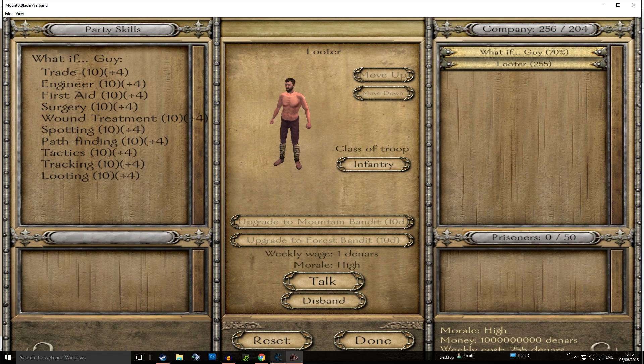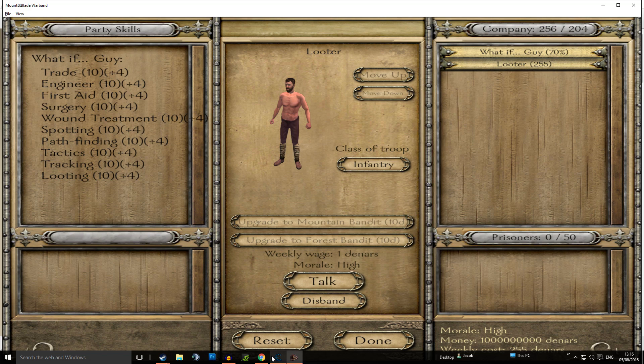To narrow it down, go back into the game and disband one troop, making it 255. Now change the scan type to 'Decreased Value By' and click Next Scan. This scans for everything whose value decreased by one — matching what we just did by removing one troop. Sometimes it takes three or four rounds of increasing or decreasing to pinpoint the exact address, but in this case it found it immediately. Now we have just one result: the looter value.